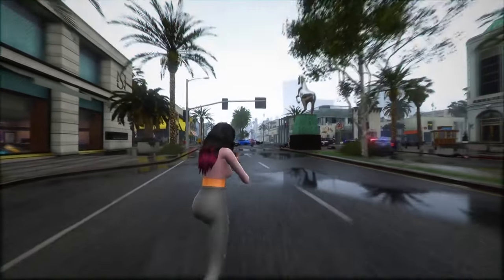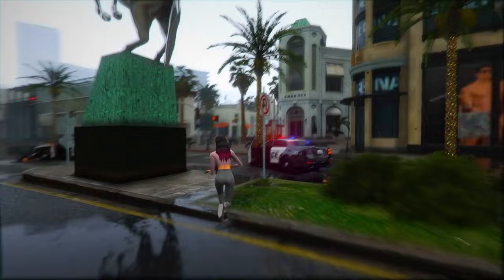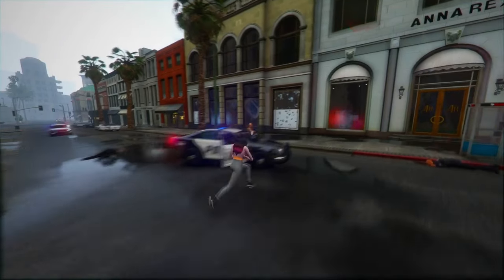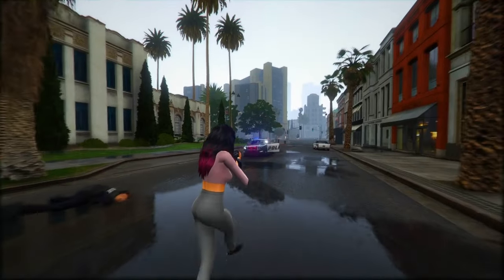Fact 19: A significant enhancement in GTA 6 revolves around NPC behavior. NPCs come in varied sizes and shapes, and their reactions feel incredibly authentic. Wave a gun around, and nearby folks might understandably panic. The game also features an intricate injury system, including concussions.